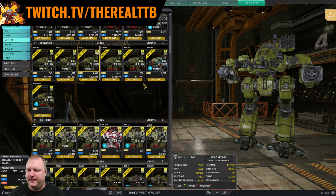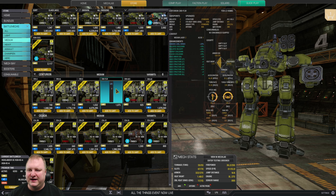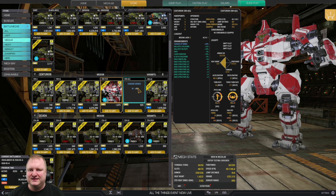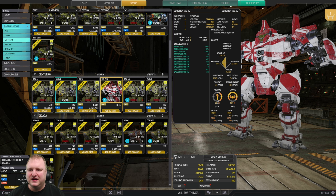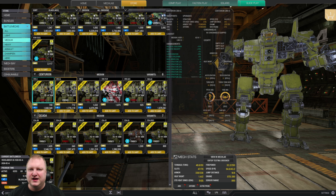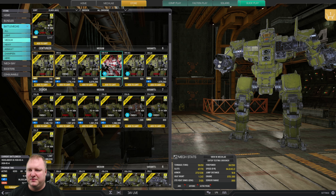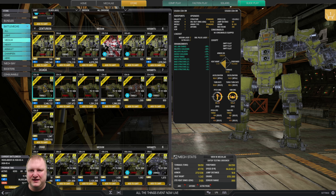Centurions: solid mechs but a bit of an acquired taste. The Yen-Lo-Wang is nice if you want to learn torso twisting with the AC20 and two medium lasers. The AL runs nicely with four medium lasers and an MRM launcher in the side torso, or choose variants with three missile slots for three streaks. It's not a straight recommendation — the Centurion is just a good run-of-the-mill medium. Cicadas: nothing special; if you want to try the gameplay go for the 2A and slap six medium lasers on it.